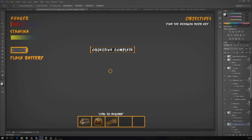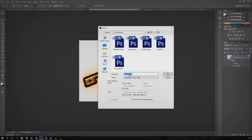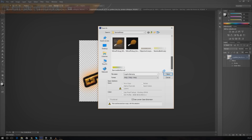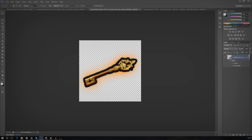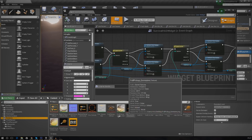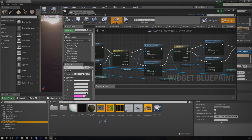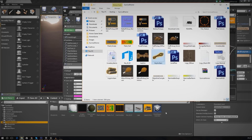Let's go ahead and select the key layer in Photoshop, copy and paste it onto a new canvas, and export it. Everything you need will be in the download link in the description in the survival horror folder. I'll call this 'key_inventory_item.PNG'. Make sure you save it as a PNG so it has transparency for use in the engine. Then go into the textures folder in the Third Person BP folder and drag that newly created texture straight in so we can reference it in blueprints.